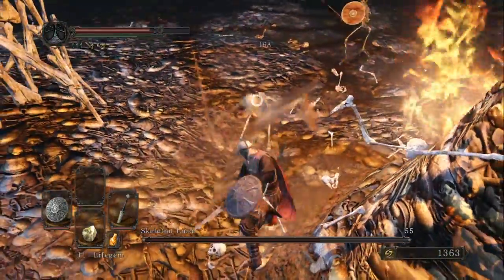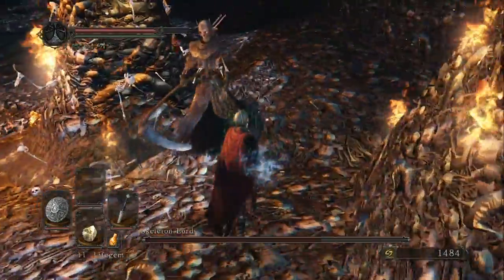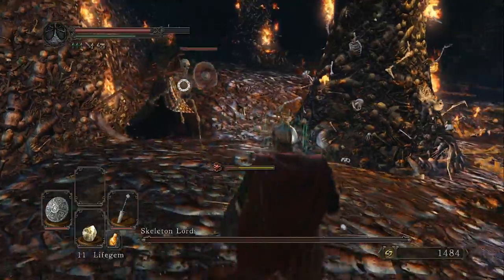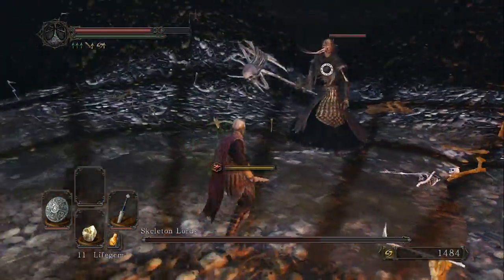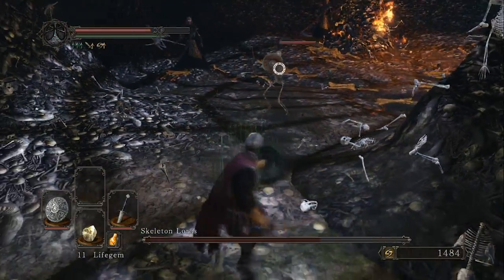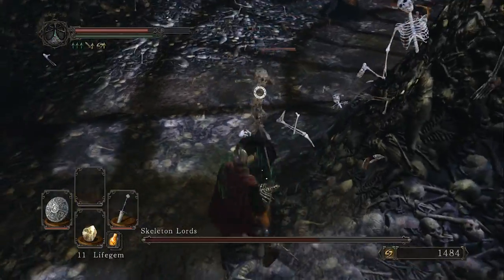Lorenzo: Notice, Ryan, you use your life gems a lot. Do you usually save those or go for the Estus flask? Ryan: Well, here's the thing — depending on how upgraded your Estus flasks are, the life gems potentially heal for more over the long term. So if I'm at about half health, I'll probably use a life gem over my flask.